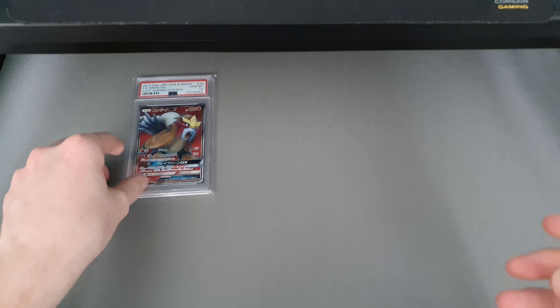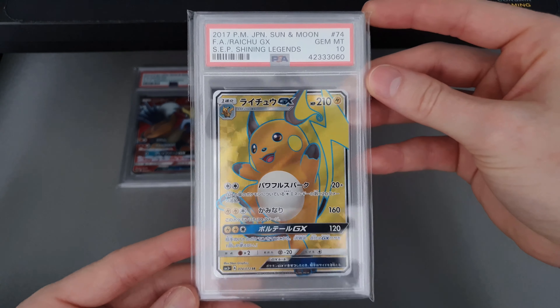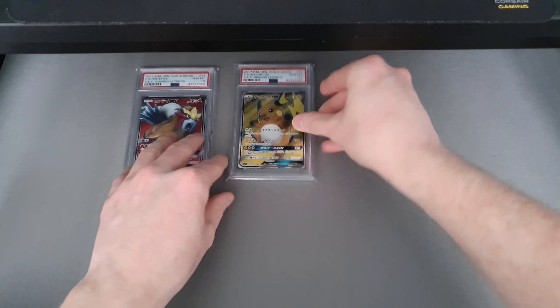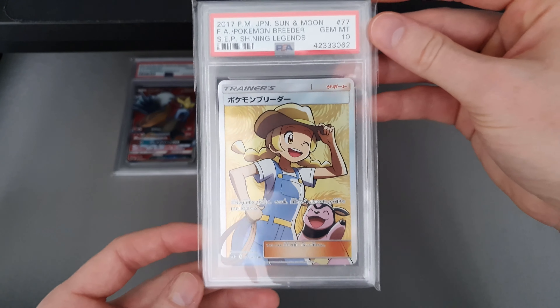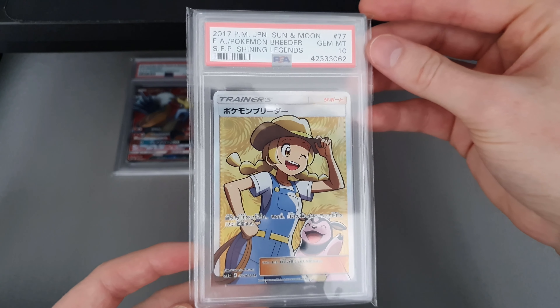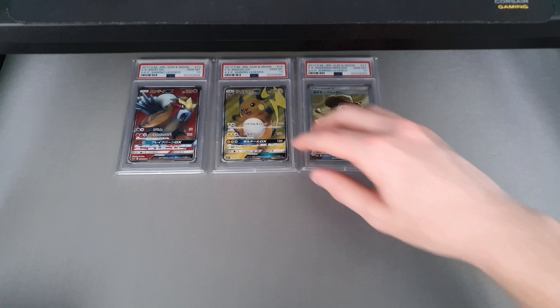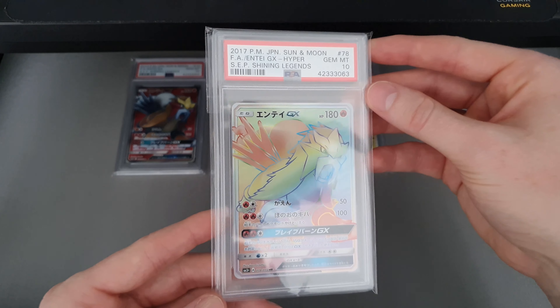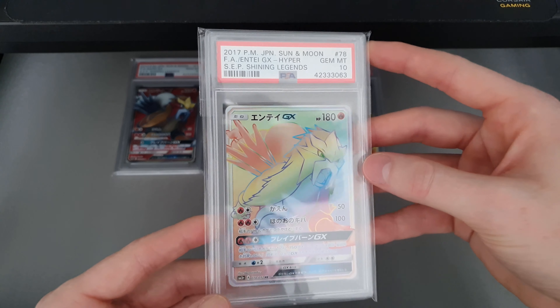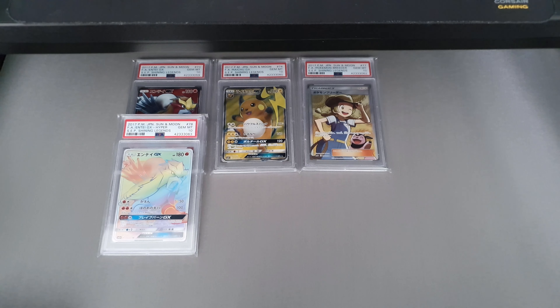First up, Entei GX. I've been sat on these cards for a while — I got them from a friend in Japan who went to numerous shops when the set first came out, found good quality cards and sent them all over. I have been sat on them for a while. I did obviously want to get them all sequentially graded, but PSA threw a spanner in the works with the Mewtwo and the Zoroark.